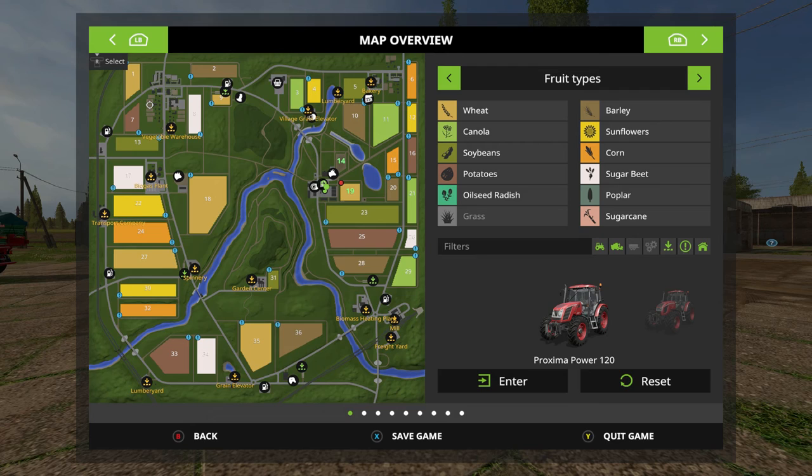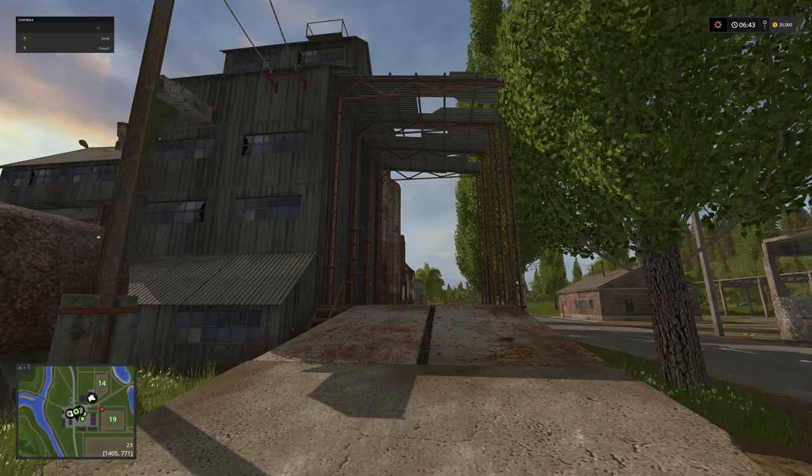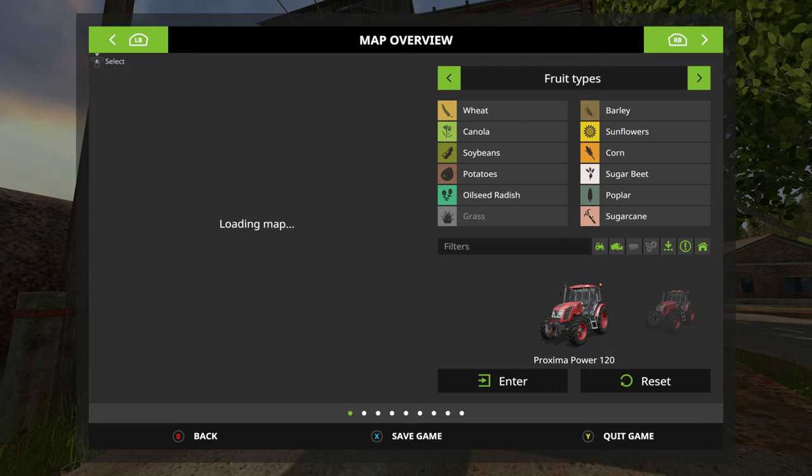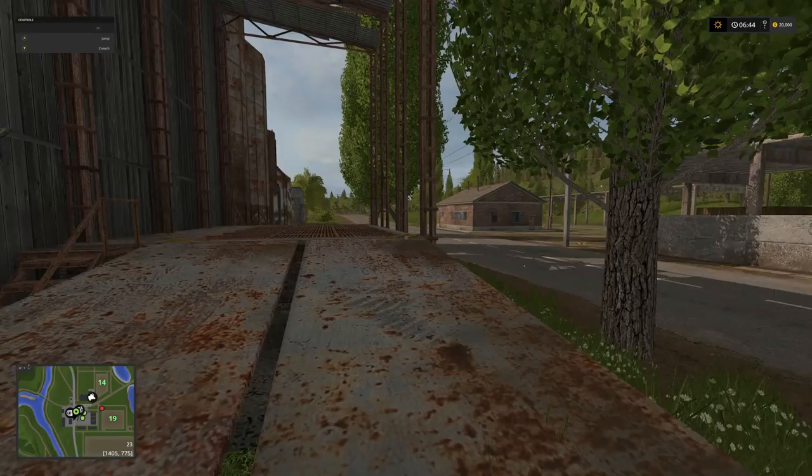There are some — maybe you call them community plots — over here, right here, over here, and back in there. We can mostly use those for trees and some places to put storage units, because this is our grain silo right here, and it only holds 100,000 liters. So we're going to be adding a bunch of storage capacity.